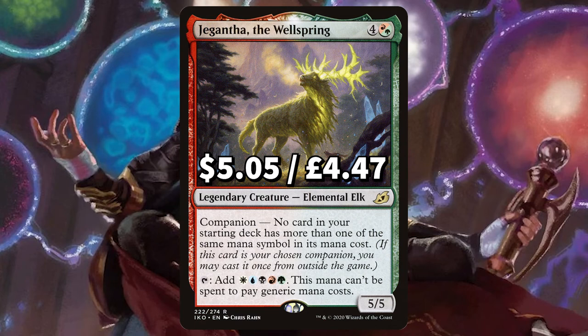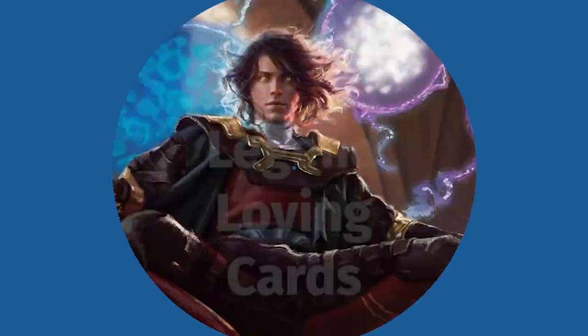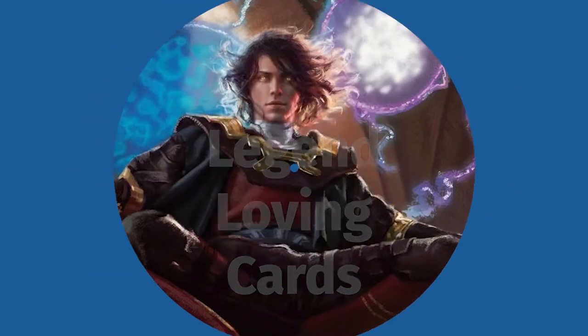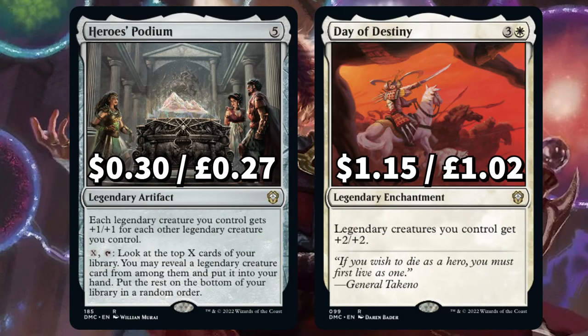Finally there's Gilanra the Wellspring — tap to add WUBRG. This card, if the deck is set up right, you could even have as your commander's companion. Now we've seen the legendary creatures, let's look at all the legendary-loving cards on offer. First is Hero's Podium, that — like Jodah — gives each legendary creature you control plus one plus one for each other legendary creature you control.